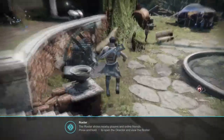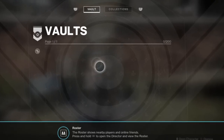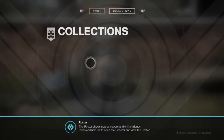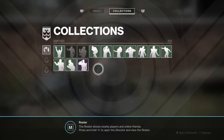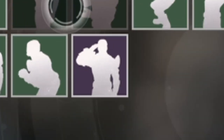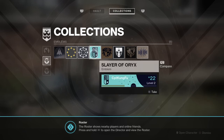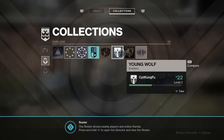Right smack in the middle of the Farm lies the glorious vault. This time you start with 200 slots of vault space, and that is just amazing. If you go to the collection section of the vault, you'll be able to find your unlocked emblems, shaders, and emotes. This is where you will find the salute emote that you get by pre-ordering Destiny 2. Also, in the emblem section lies the Destiny 2 Veteran Rewards — I completed everything, so I earned every single Veteran Rewards emblem.